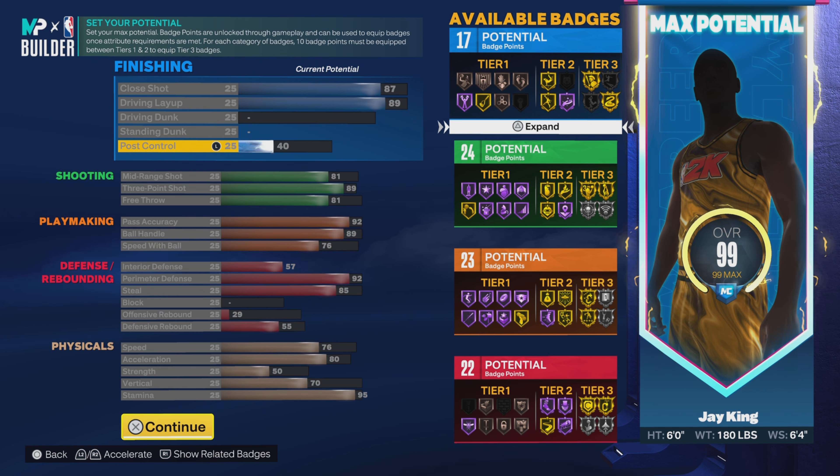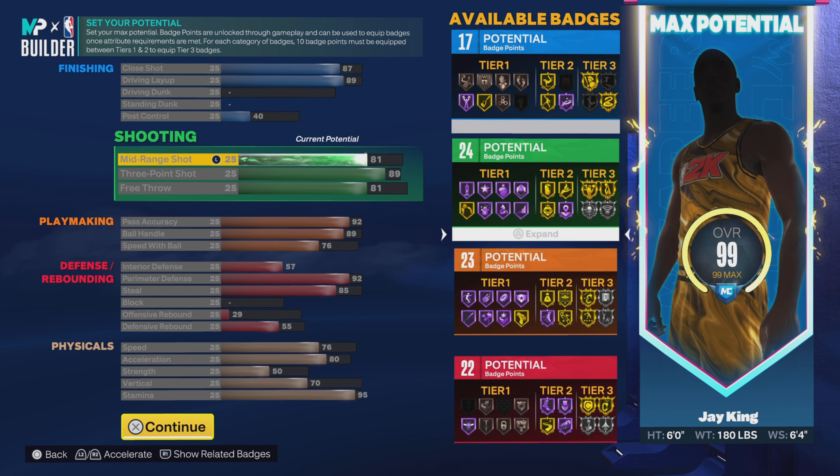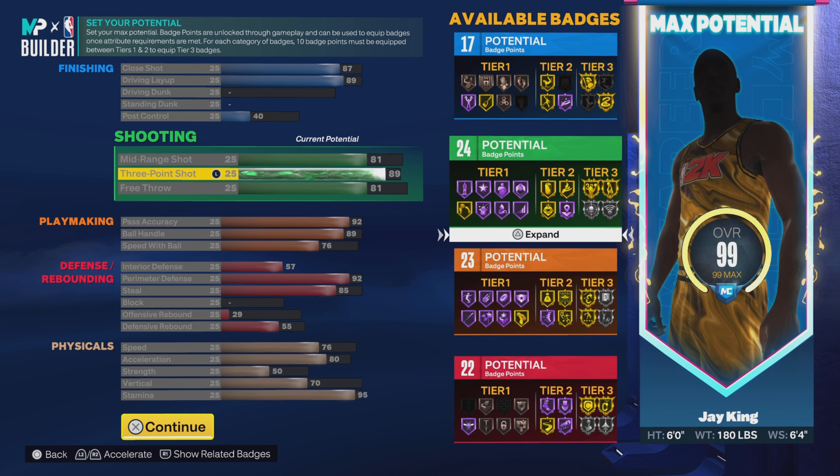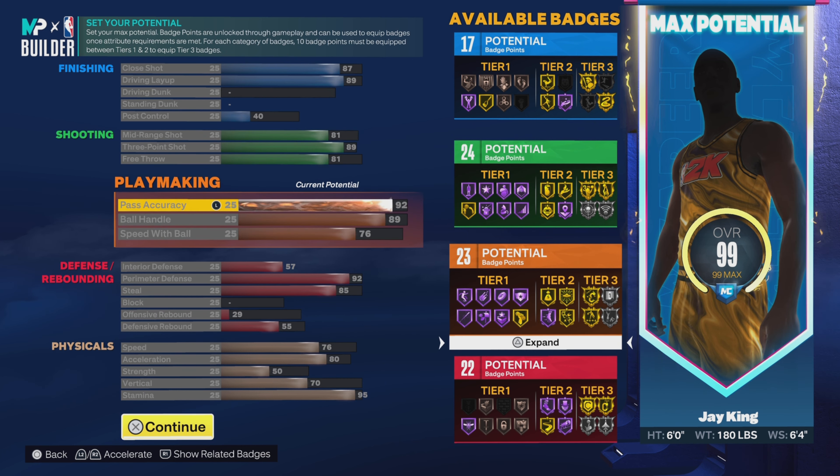That gives us 17 finishing badges. 81 on the mid-range, 89 on the three ball, and 81 on the free throw — so the shooting has been a major improvement from the last build. An 89 three ball means we get Gold Agent 3, and we also get Silver Limitless Range, which we didn't have before. 81 on the free throw giving us 24 shooting badges.